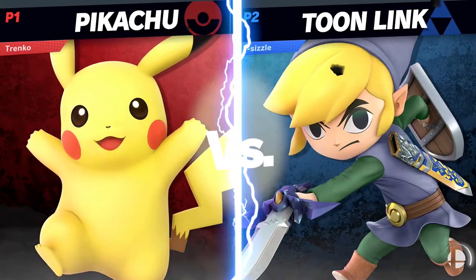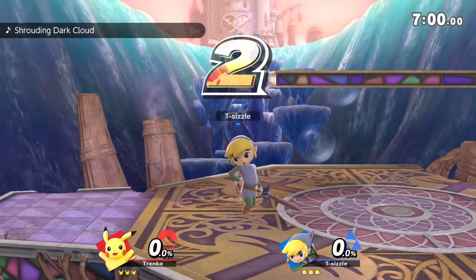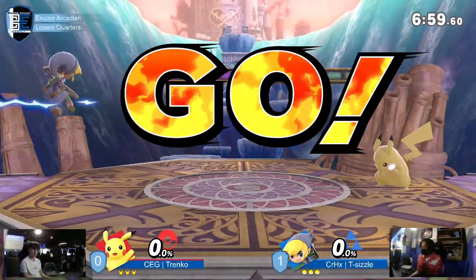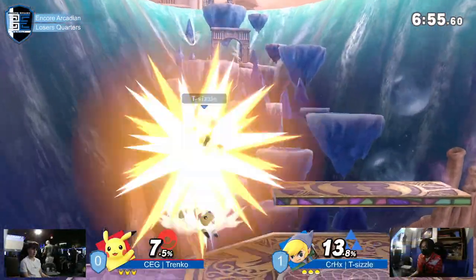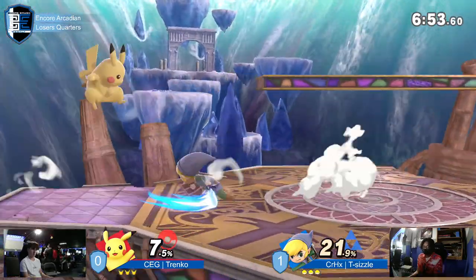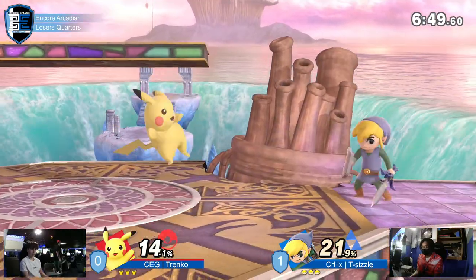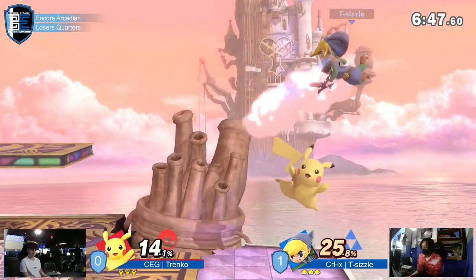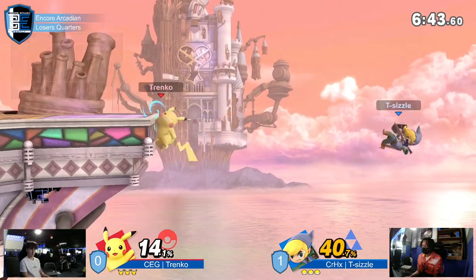We're getting right in — stage choice. New stage here. This is just a larger Smashville, and definitely one to Trenko's liking. He's going to sit back and play the matchup. The matchup is: if Pikachu rushes in, he's going to get slotted away by Toon Link in a sense. He's going to jump here — goes high, and this is edgeguard. But the drift there is very clutch.